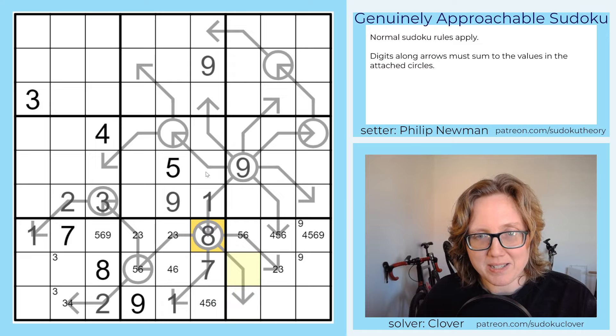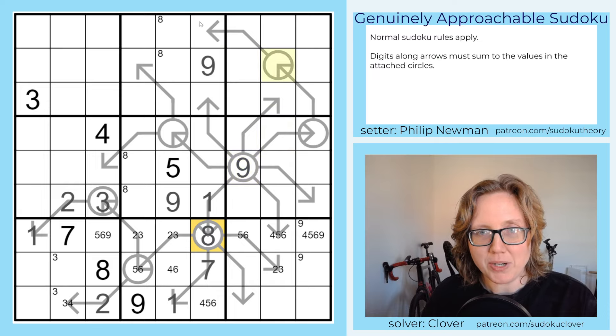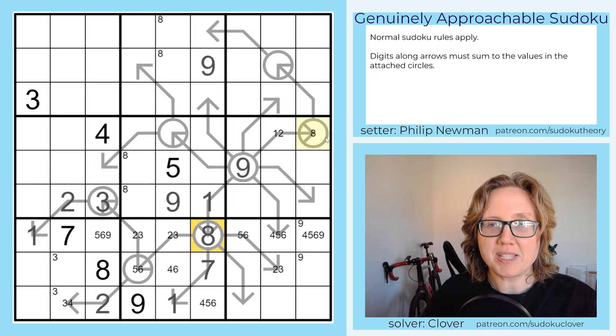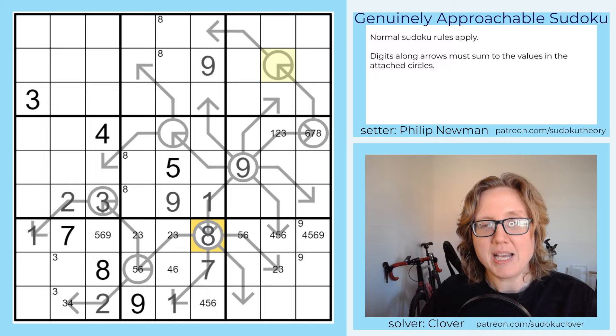Let's look at eights. Eight can't go into cells on the arrows anymore, and if it went in one specific cell the next would have to be nine, which is broken. So eight goes in a few determined positions. Now looking at the chain on the right: these two cells sum to nine and can't include four, so the options are one-and-eight, two-and-seven, or three-and-six. Three can't go in the bulb in a way that works mathematically, so this cell is one, two, or three, and its partner is six, seven, or eight — making this no greater than seven.